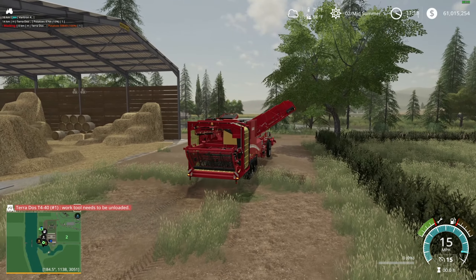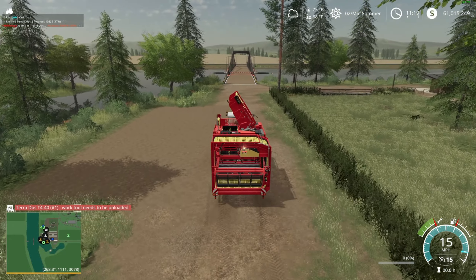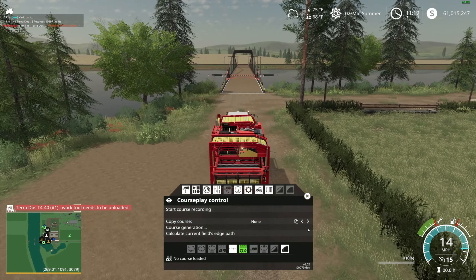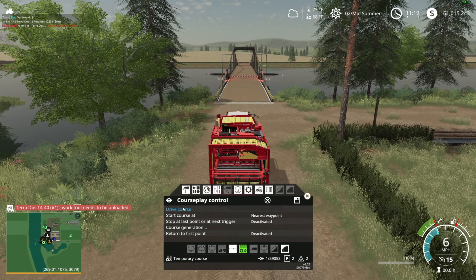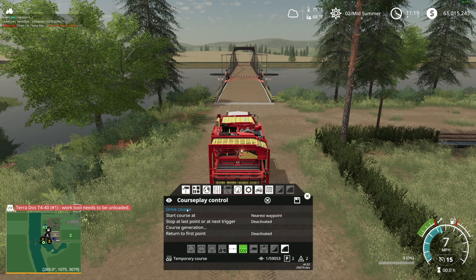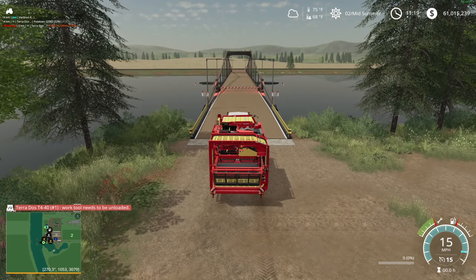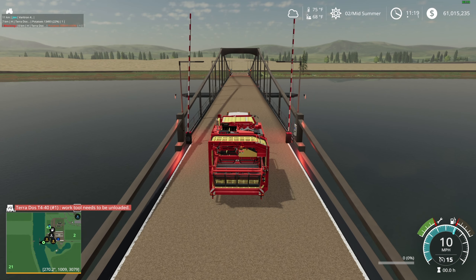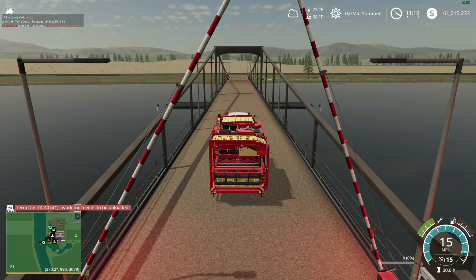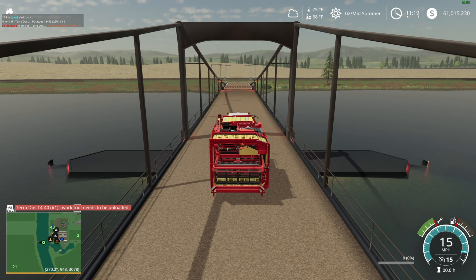I took the tipper off CoursePlay so the other guy's not going to get updated, but that's okay. We'll run this guy out here. Generating a course with this guy right now would take forever because he's even narrower than the other harvester, so let's not do that. We'll just run him on the other course.